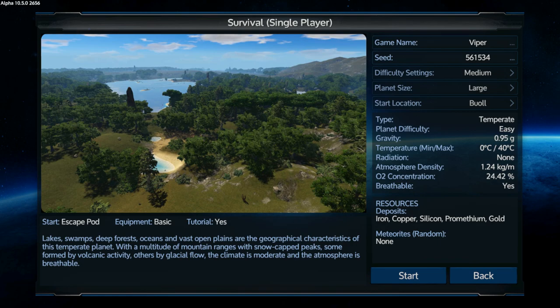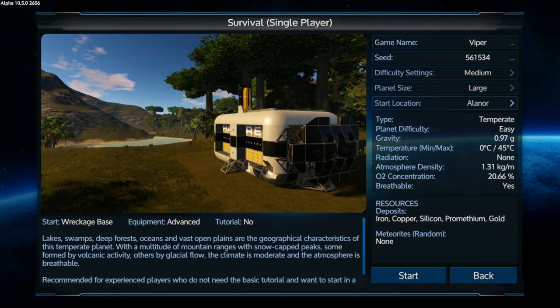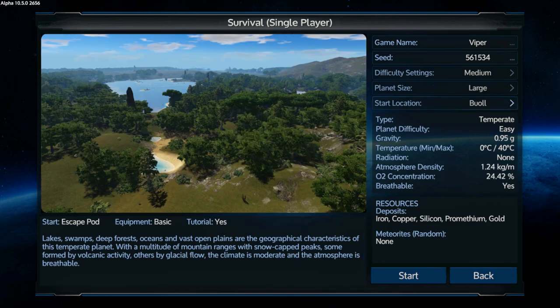Inside your escape pod it'll give you like a water or something. Other planets you can go on depend on your level or how experienced you are — like this one has no breathable atmosphere so you'll have to find water and convert it into oxygen to breathe, which is more difficult. Then there's the one without the tutorial that starts you off with a wreckage base and gives you advanced equipment — that's for advanced players who know the game. We're just gonna start with a basic planet.